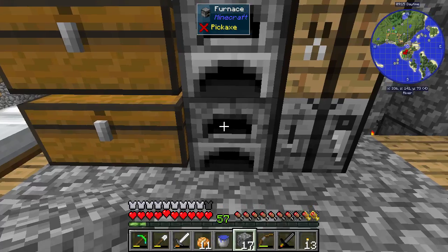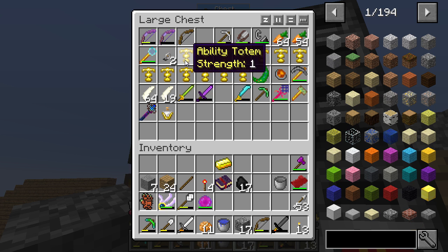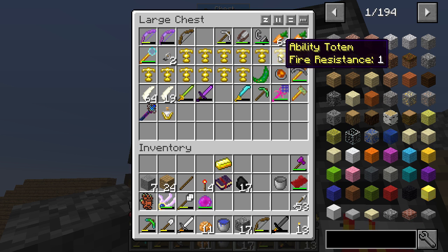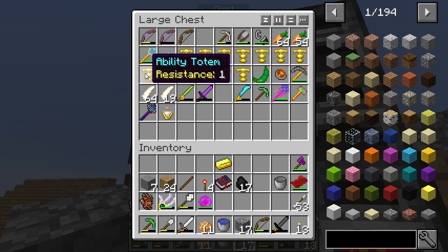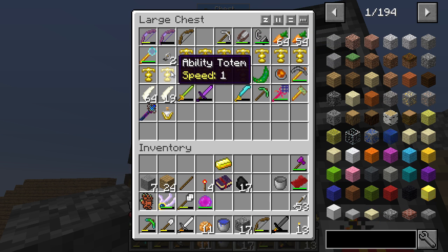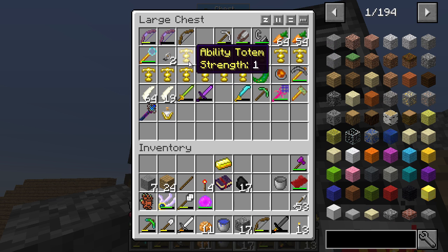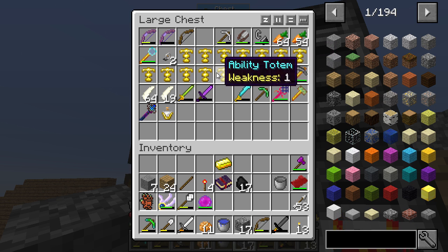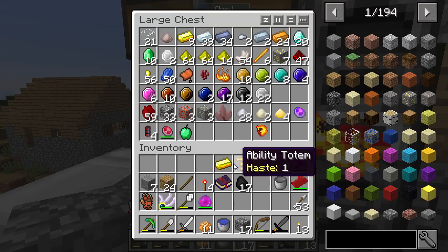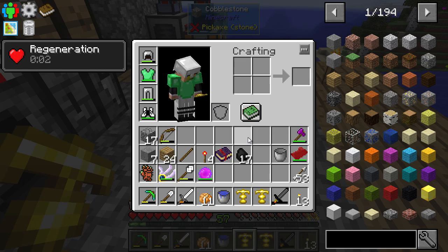The other thing I wanted to do is these totems. We've got a lot of totems now: haste, water breathing, luck, speed, fire resistance — probably a good one for the nether — jump boost, resistance. I've got two speeds, two water breathings, two hastes. I don't know yet if I can basically double up. I have not tested this and I thought I'd wait for you guys to be here before we tested this.